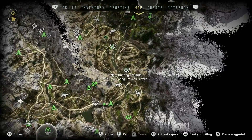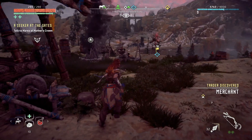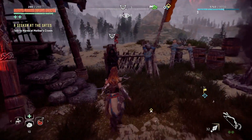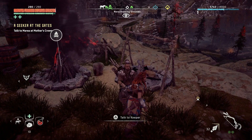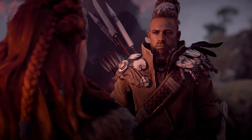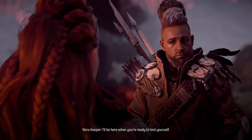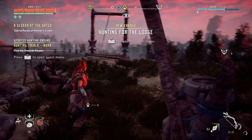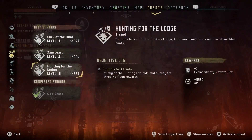The first thing we need to do is go to the Nora Hunting Grounds. This will start us off on our journey towards getting this weapon. You need to talk to the Hunting Grounds keeper, which is just over here. Once you've talked to him and either started a trial or left the trials, he will give you the errand to run — it is the Hunting for the Lodge errand.